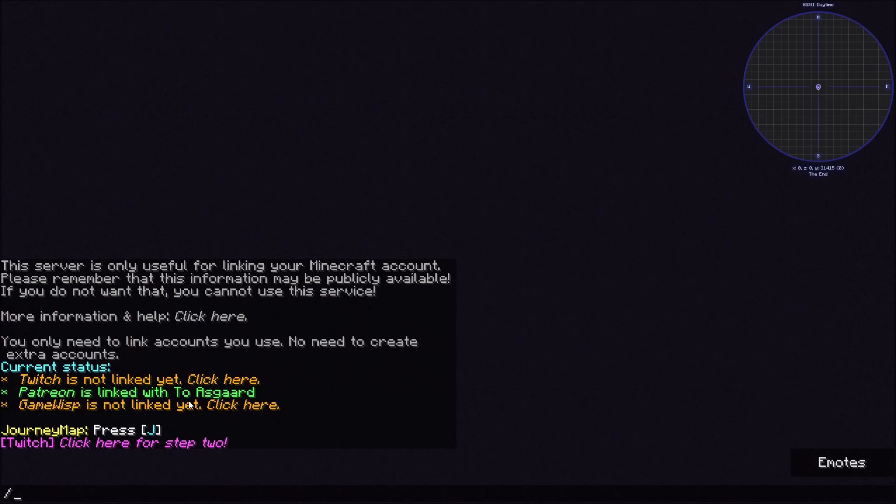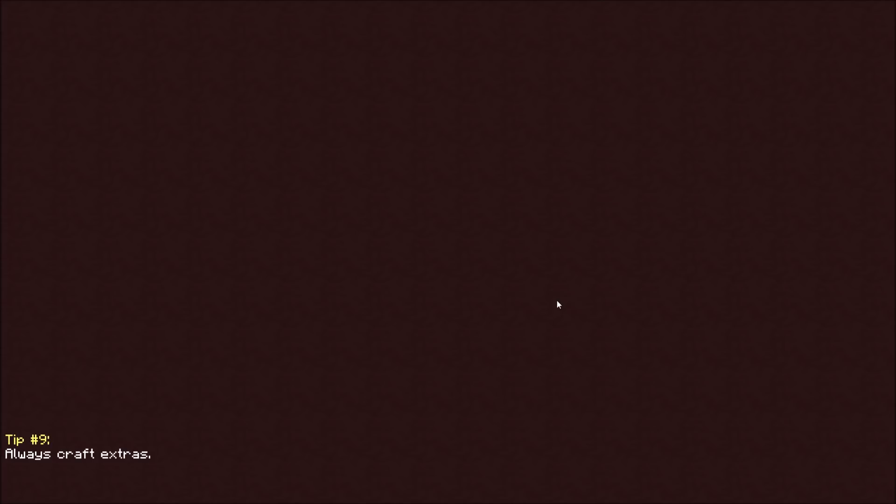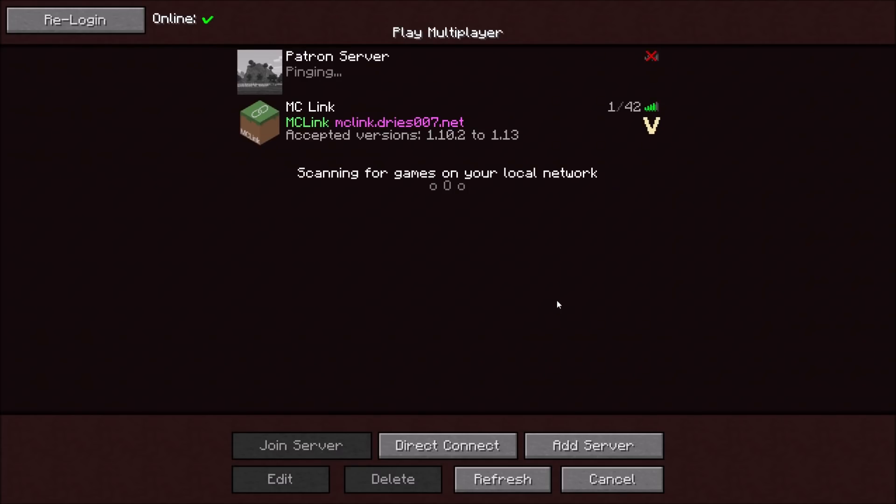That's all you have to do — then you hit disconnect and you're linked. It will automatically and instantly update the whitelist and add you to it, and then you can join any of our servers and any servers for other people that you may be subscribed to on Patreon or Twitch.